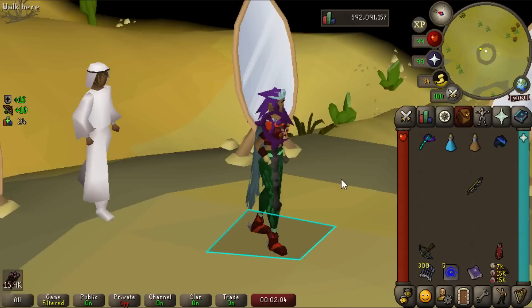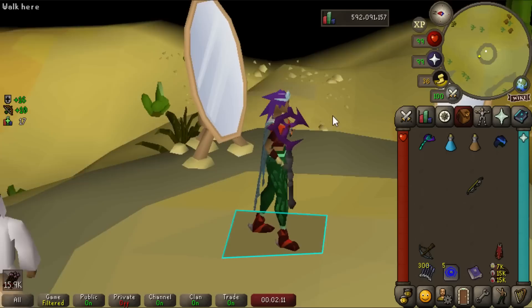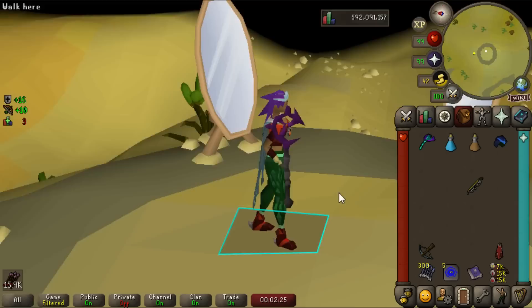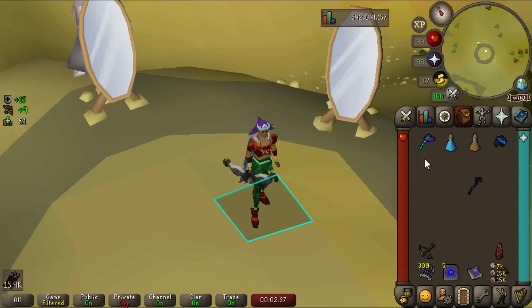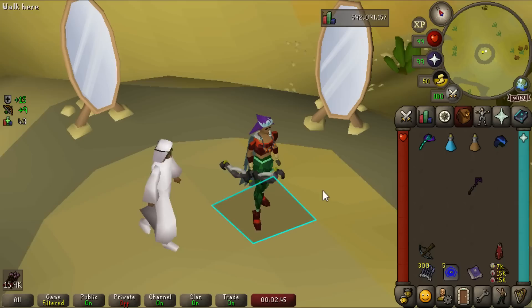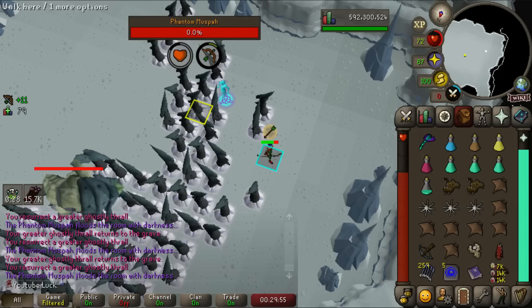We've got the ancient scepter! It looks a bit plain right now but they are working on improving it. Some things got data mined: that little empty circle in the middle? Gems you can fit in there to upgrade it when Desert Treasure 2 comes out — I assume upgrading blood, smoke, ice, and shadow magic separately. And as you can see: magic damage plus 5%. It also has 60 melee strength, making it a pretty nutty melee weapon. It's my new go-to barrage weapon.